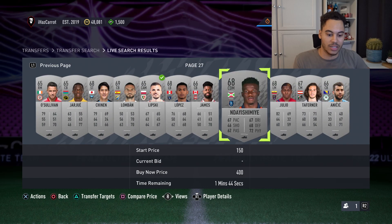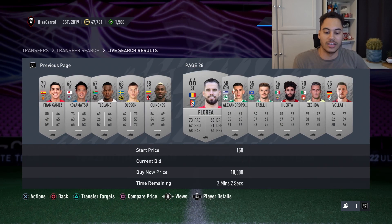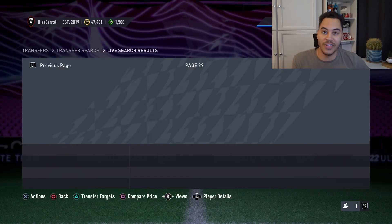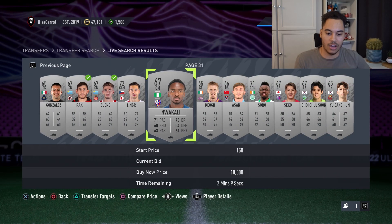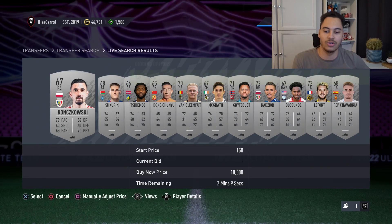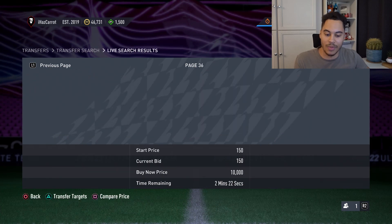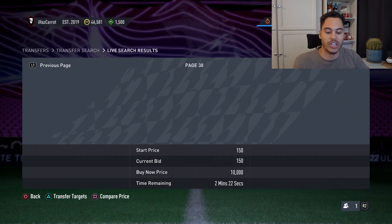We're far enough through — we got a bid there, another card, another bid. You literally bid on silver cards as many as you physically can. Your transfer list holds 100 cards, so you can do this with 100 players at once. It doesn't matter who you're bidding on — just any player — make sure you're bidding 150 coins. Some people are already bidding on certain cards, but it's a lot easier than sniping.